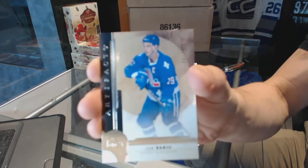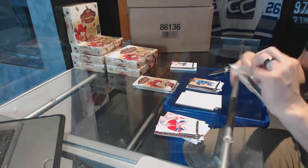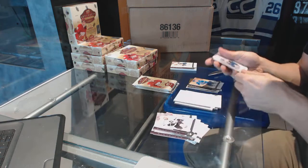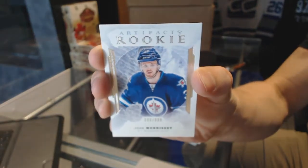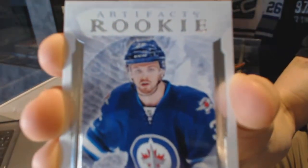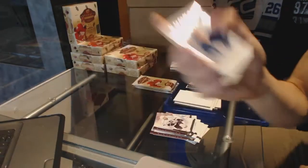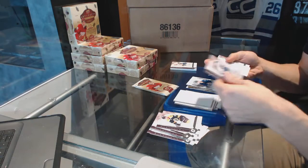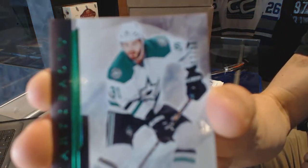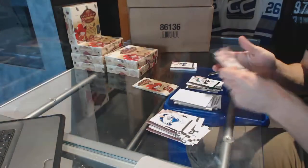We've got a legend, number two, $4.99: Joe Sakic. Next, rookie number two, $9.99: Josh Morrissey. My camera's going to have a hard time focusing with all these white-themed cards, fair warning. We've got a base Emerald, number two, $99.99: Tyler Seguin.